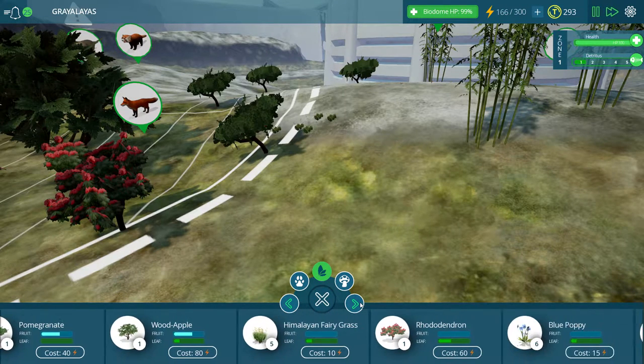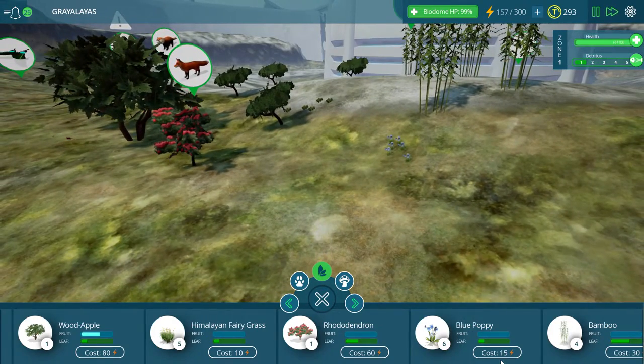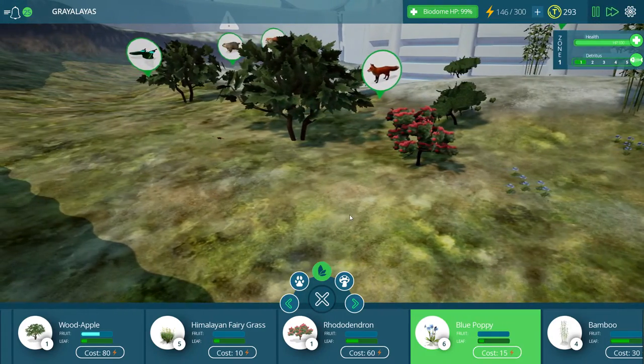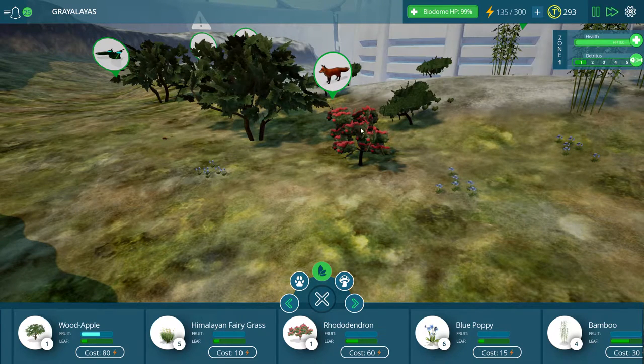Blue poppies. Let's go ahead and put a couple of those down as well. We haven't gotten to see these guys yet. They look pretty cool. They put out some nice blue coloring in our landscape. It looks very nice compared to the reddish pink that the rhododendron has.